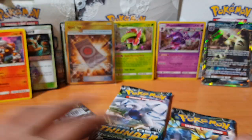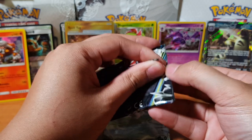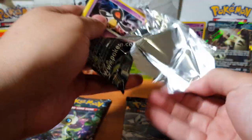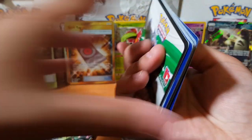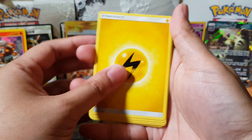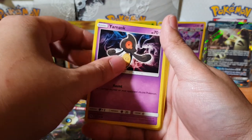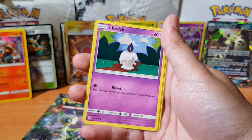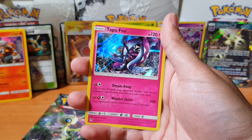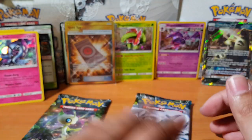Alright, we'll leave Celebi and Lugia for last — maybe we'll pull a GX from them. Let's see what we get here: Lickitung licking the tree, Mask, Stunfisk, Numel, Litwick, Chikorita, Pineco, and for the rare we have — Tapu Fini! That looks pretty cool, look at the artwork — it's like splashing water. Alright, let's cover you Heatran because nobody cares about you.